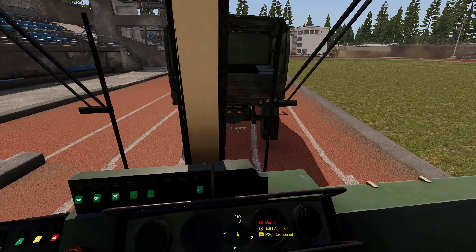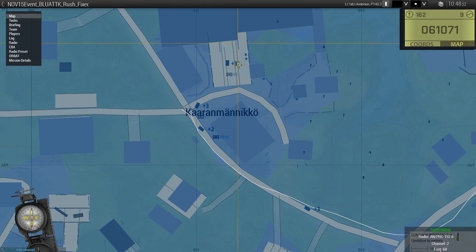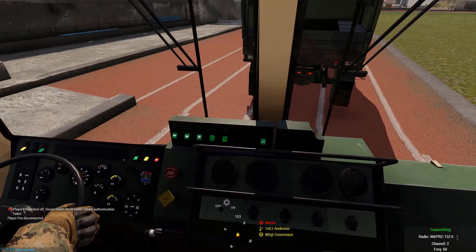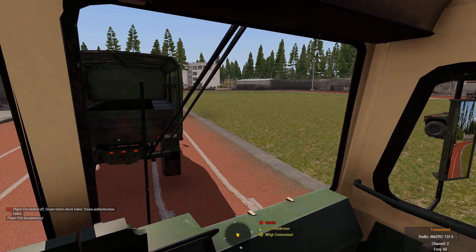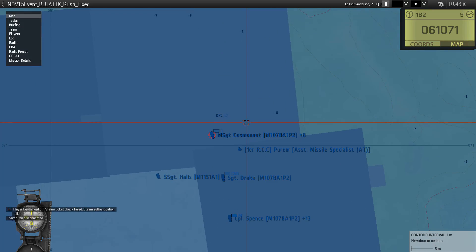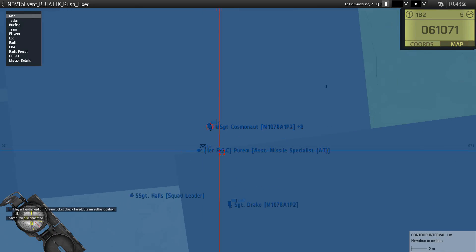Are we holding here in place or staging up to move out? We're ready, waiting to stage up to move out. We're letting the other groups get out. All right, we're clear to move. Alpha, Bravo, Charlie, Vick step off. Alpha you are lead Vick, followed by Bravo, followed by Platoon HQ, and Charlie.